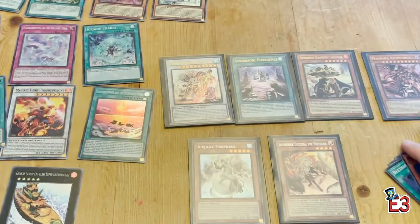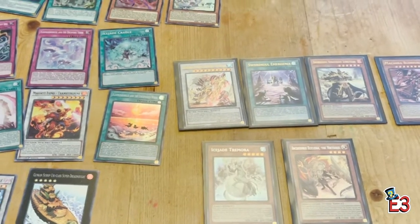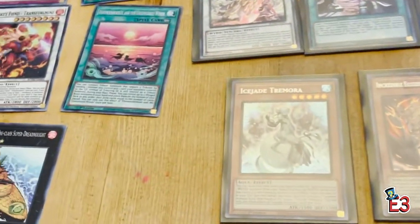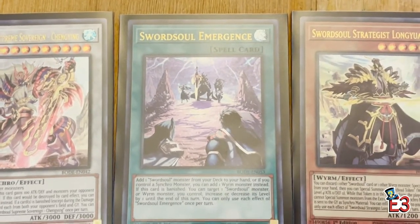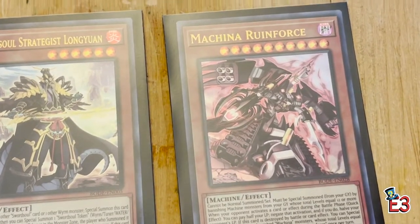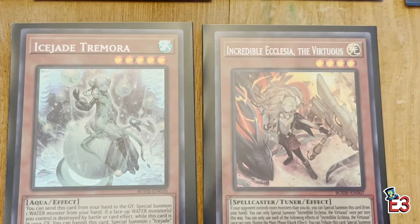We end on a super rare — Floowandereeze and Eglen. That's all right, we got four ultra rares and two secrets. Let's go into detail about what we pulled. We were hoping for at least three secrets and three ultras — we ended up with four ultras. The Swordsoul cards were the highlight: three of them, including Longyuan and Chengying, plus Machina Ruined Force as the fourth ultra.